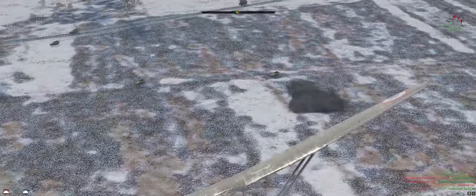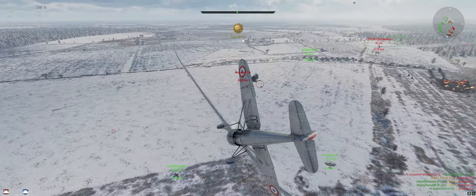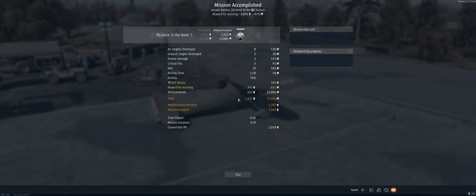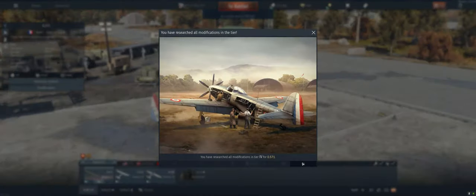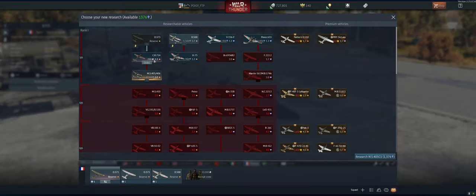A few more points for us and our teammates. Alright, we did it — we didn't die and we had the most kills. We ended up getting Survivor, which we always love. Eight air kills, a couple of ground targets hit at the end. First place on the team. Let's see how we did towards spading this thing. Tier four is done. I don't want to order that one yet.